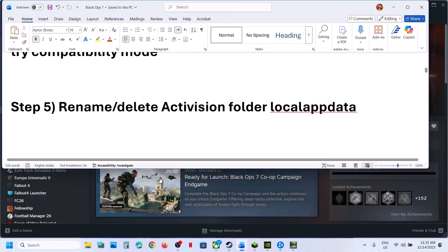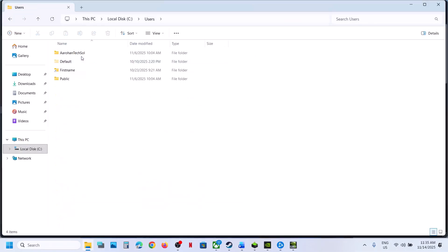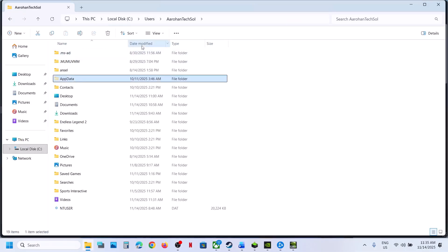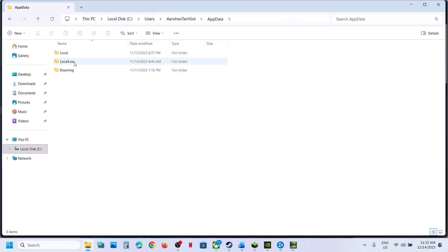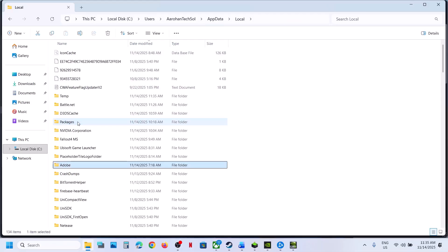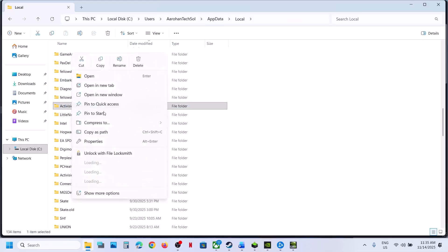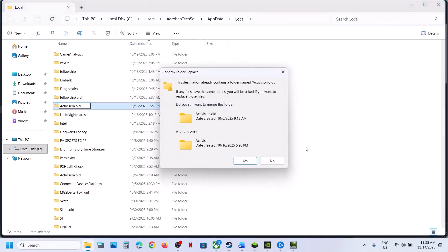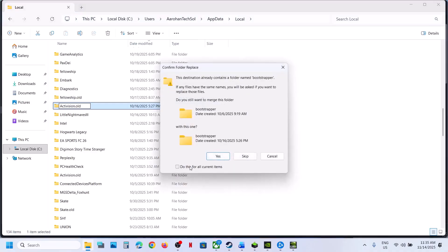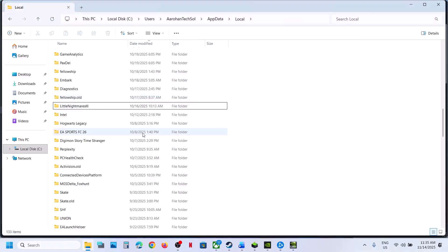The next step is to rename or delete the activation folder in Local App Data. Open File Explorer, go to This PC, open the C drive, open the Users folder, open your username folder, open App Data. If you don't see App Data, click on View, select Show, and put a check on Hidden Items. Open the App Data folder, then open the Local folder. Find the Activation folder, right-click it, and rename this folder. Then relaunch the game and check. Alternatively, you can delete this folder and then relaunch the game.